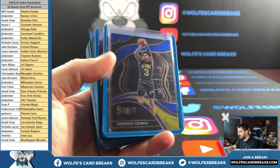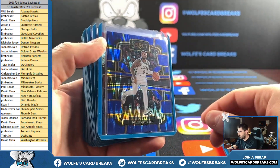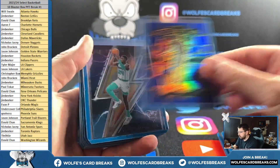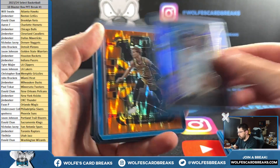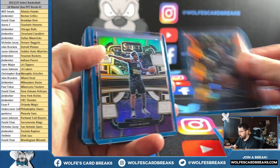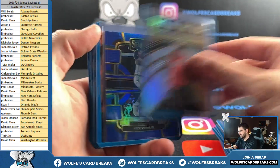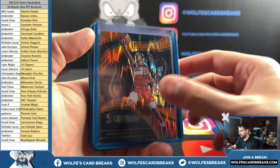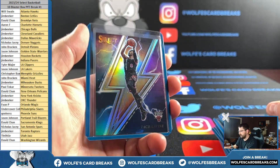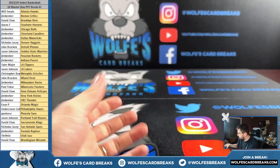23-24 Select Buckets, 10 blaster box, pick your team number one. Silver retail Brandon Miller. Brandon Miller, silver Mezzy. True silver, if you will. That'll do it on round number one, thank you.